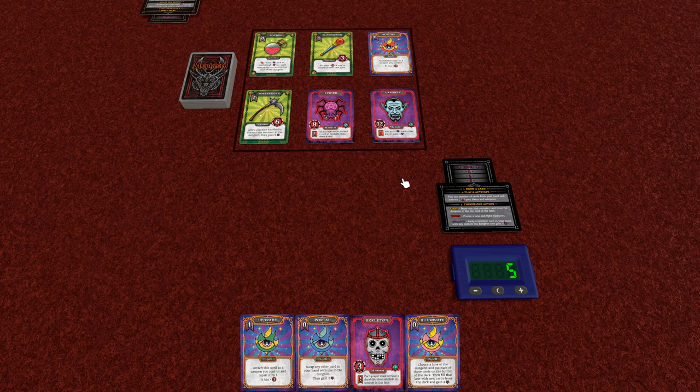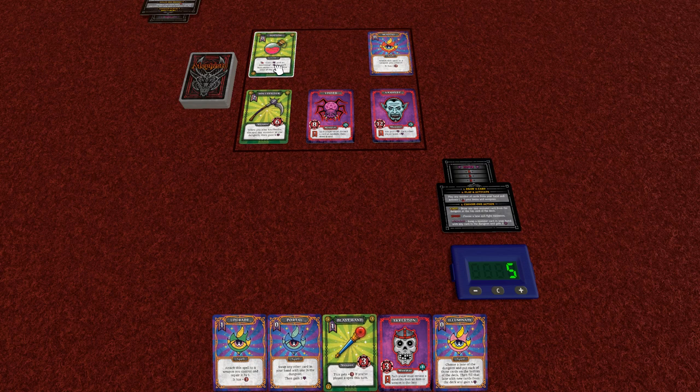Our first goal is going to be to try to take down this vampire, and a good way to do that might be to use the Blast Wand because it's going to trigger off these spells. For our first turn I don't think I'm going to play anything here, but I will loot. The loot action means we just draw any non-monster card from the dungeon, put it in our hand, and that's our action for the turn.